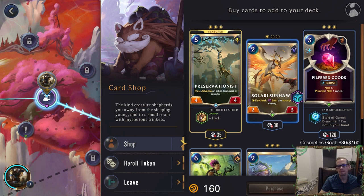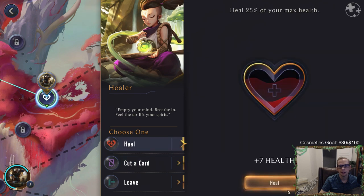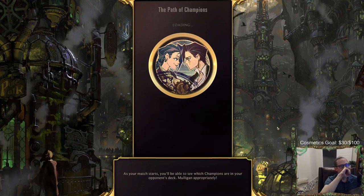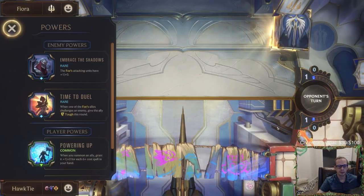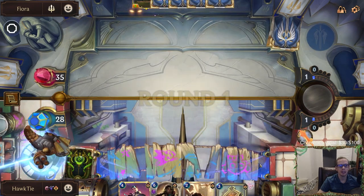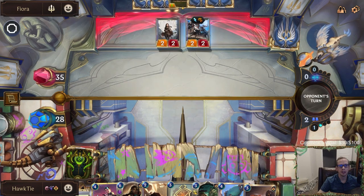Three Sunhawks — do you have the Rummage? Maybe I'll just take two. Head to the healer — we can cut. These are decent cards so we don't need to cut these, we'll just heal. Time to fight Fiora. Their power: 'When one of the foe's allies challenges an enemy, give the ally tough this round.' So anything that challenges has tough — good to know.